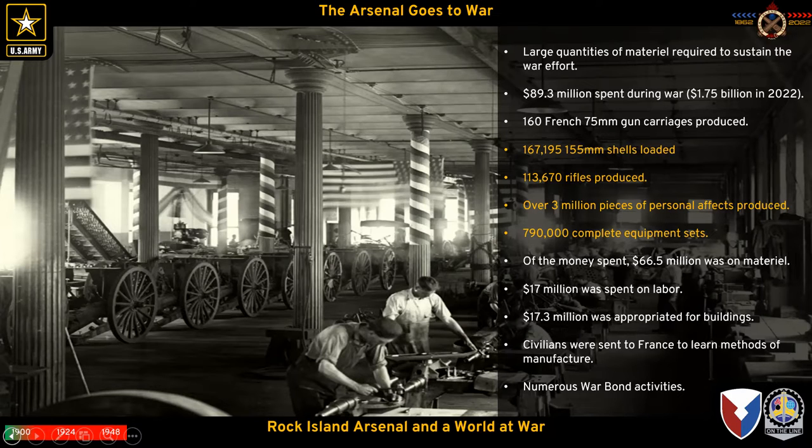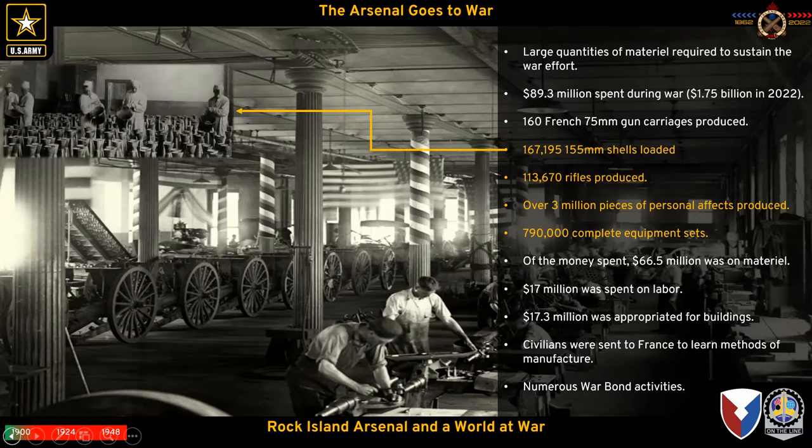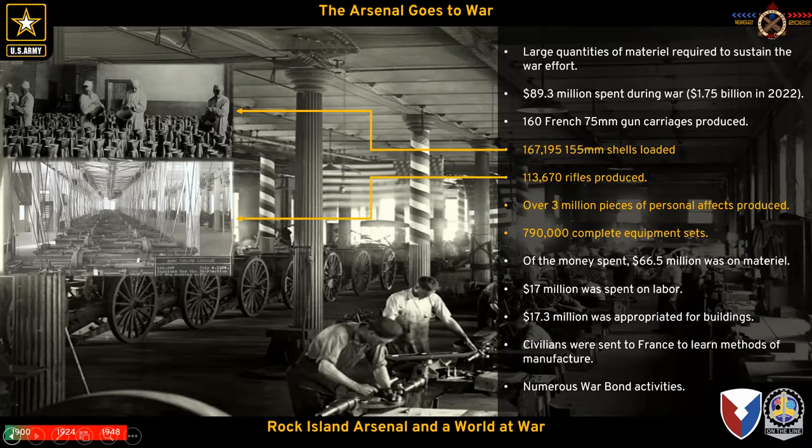This is also one of the only times we see artillery shells being produced at Rock Island Arsenal — 167,000 of them, mostly filled by women. Women ordnance workers at Rock Island — Rosie the Riveter shows up a little early here. Additionally, 113,000 1903 rifles were produced. This is building 60, where the museum is today — the very hall the museum is in. Springfield number one was made here; it has never left building 60.